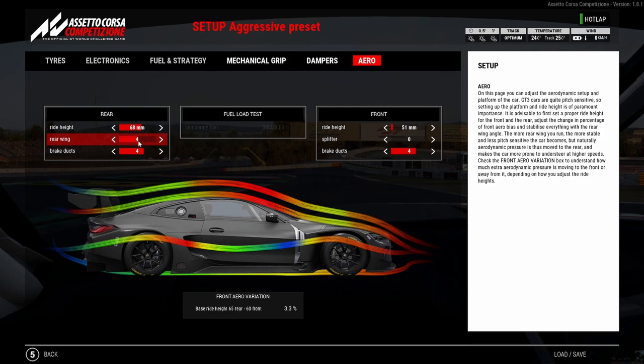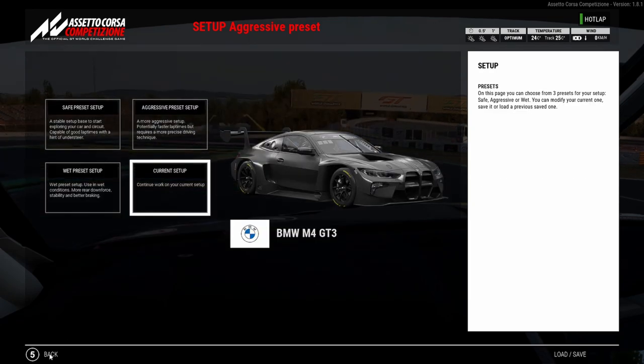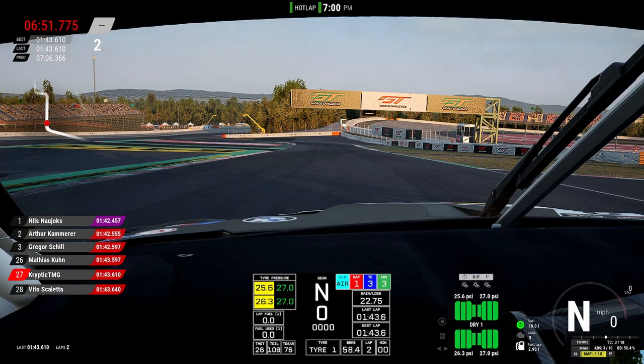The setups are going to have to be quite a bit different from what they used to be. For instance, in this car normally everyone knows you put the front ride height down to get the front end to buy in. But I found during setup work that I actually went up two clicks in the front ride height, left the rear, and I started getting more turning — so I was like, what is going on? I'm on the hot lap leaderboards about a second off. Nils is absolutely flying — one, two, three are the G2 Esports guys.